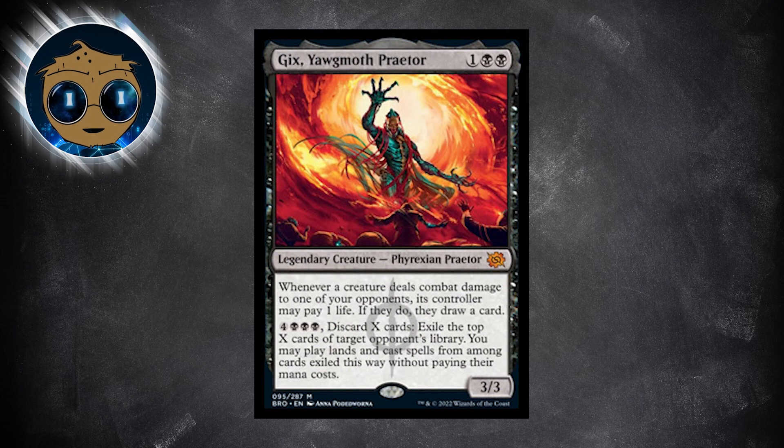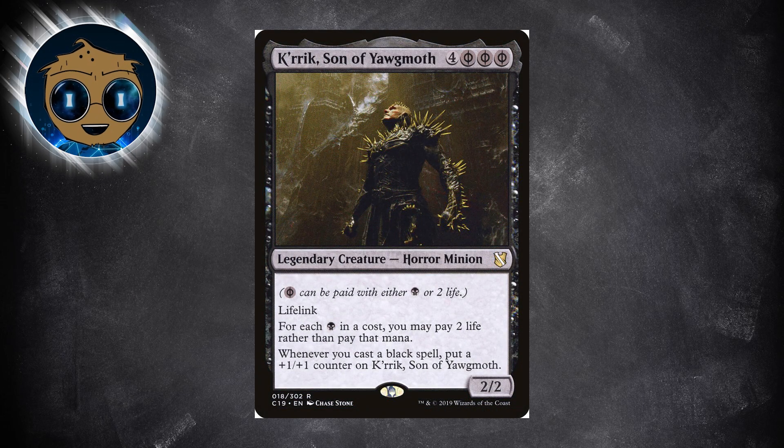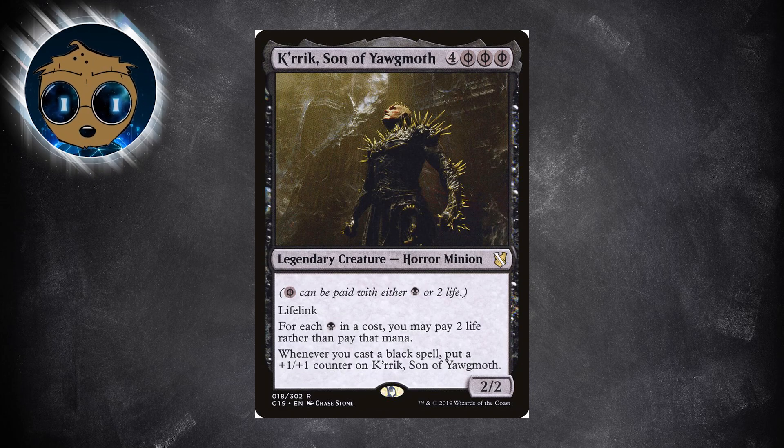Since we're in the pay-life, life-gain business, Krik, Son of Yawgmoth is probably worth the include, even though this line of play won't be as efficient. Gix costs 3, and Krik costs 4 and 6 life, so you won't be able to activate Gix's ability because you'll already have used that 4 mana to cast Krik. Even so, it might be worth it to pay the life to cast creatures and then use your mana to activate Gix's ability — I'm sure it would work out if you got both of those on the field.